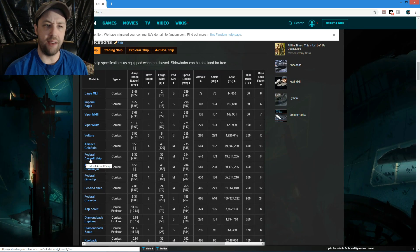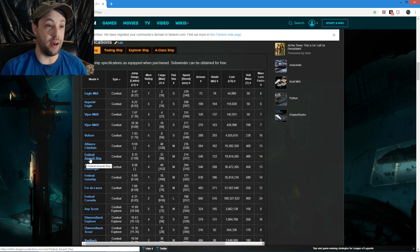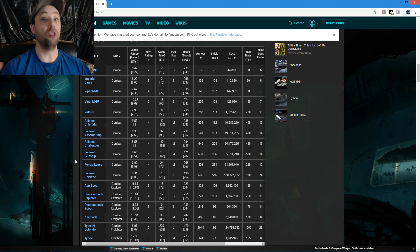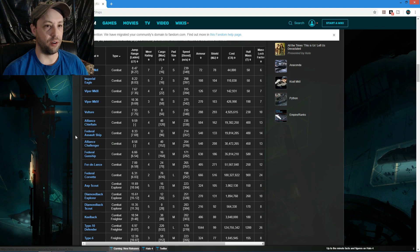The Federal Assault Ship - I haven't used it. To me it seems like the Federation's version of a Clipper because it has the same weapon count: two mediums and two large. I'm not a fan of Federation ship aesthetics - I prefer what things look like. Other than that I think it's basically an identical version to the Clipper except it can't haul much because it's a combat ship.